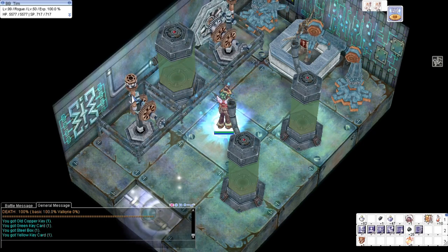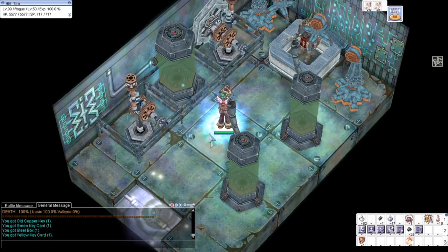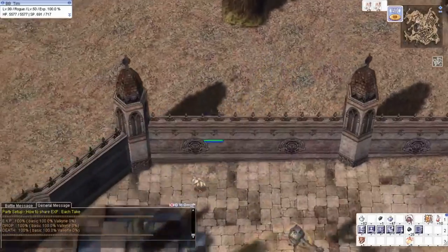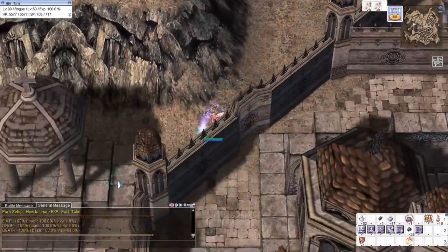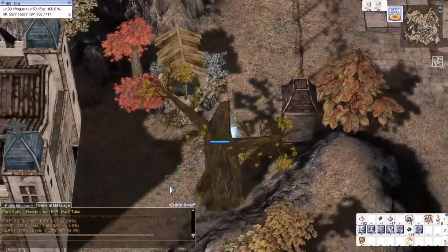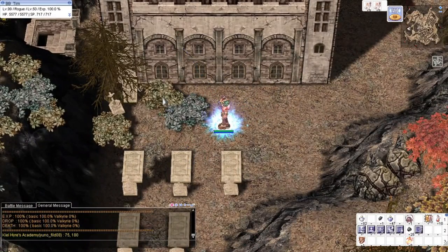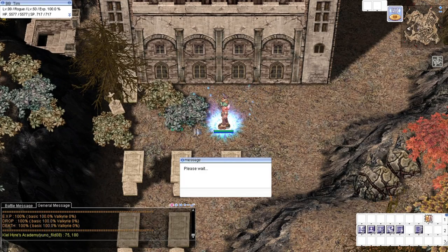It's time to return to Ellie, but we go to her dorm this time, not the academy. We're here in Unofield 08 — the academy is here too, but Ellie's dorm is on the left side. We will click on the window — the upper left window — and select 'Climb the water pipe.'